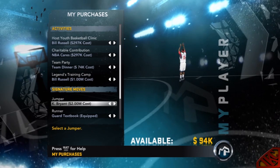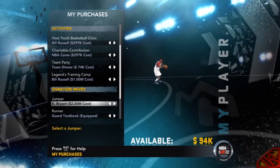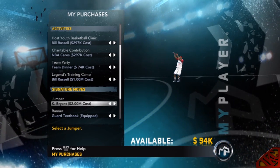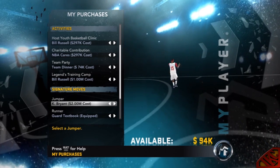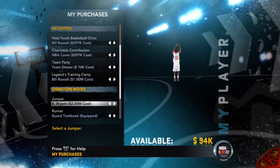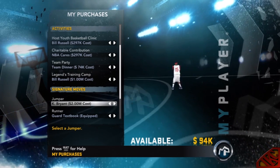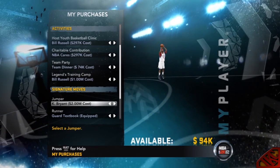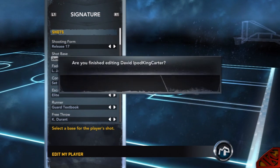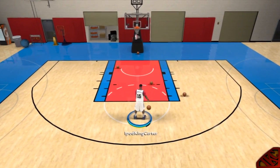Next up — Kobe Bryant. His shot costs two mil. Even though it's not the same jump shot from previous years, it looks a little similar but is fairly different. I'm going to my player edit to show you the release and the base. Release 17 and Base 31 — that's what you want to do if you want to get that Kobe jump shot.